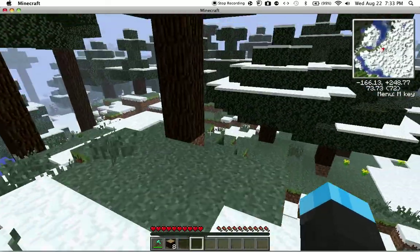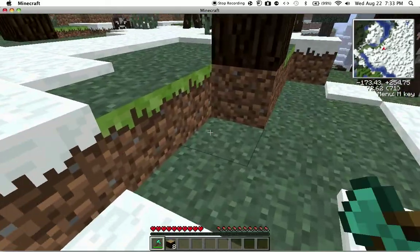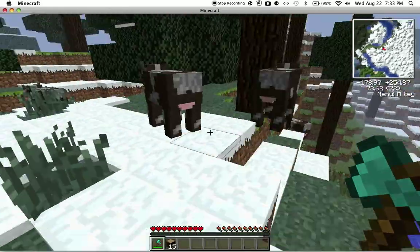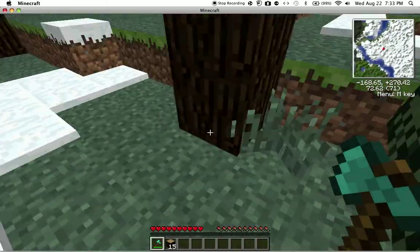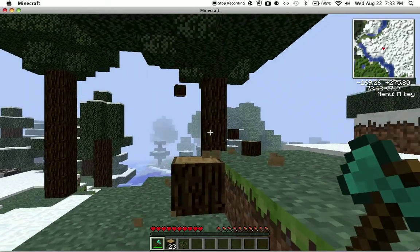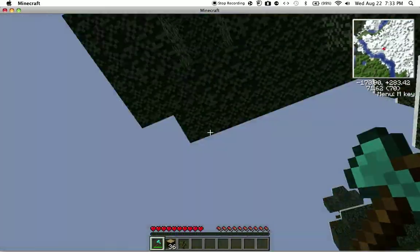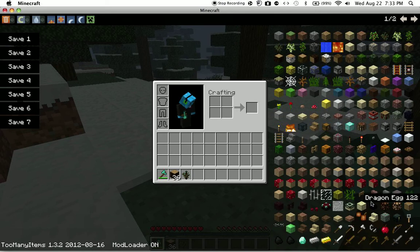They're both really useful and pretty awesome. Timber mod — we should start with that. Basically you need an axe, and you cut the bottom part of the tree, and it just cuts down the whole tree. So it's useful if you're in jungles, because you get like 30 bajillion pieces of wood. The bottom part won't get chopped down, so you should have chopped the bottom part, but you don't have to.